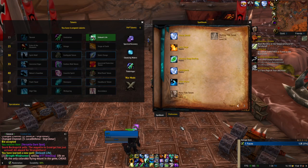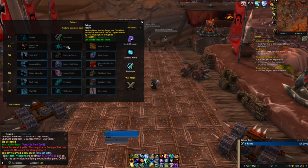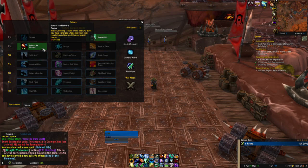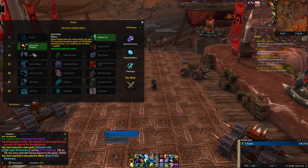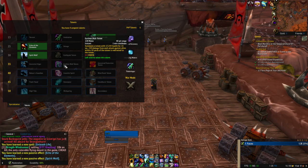Now I have Water Shield that I gotta keep up. I have a WeakAura for that though — just have to implement it for this guy. Echo of the Elements is now — what was I using? Two charges — no, that's what I was using, I was using Echo before. I don't need to read about that. Yep, I was using Spirit Wolf.